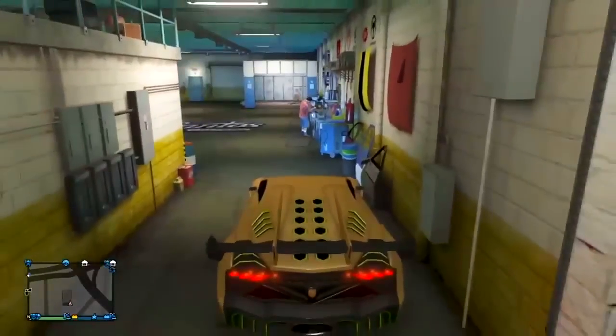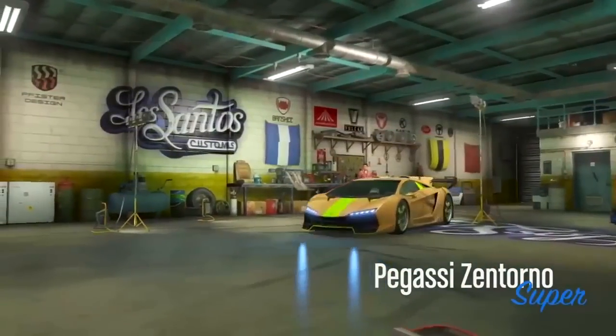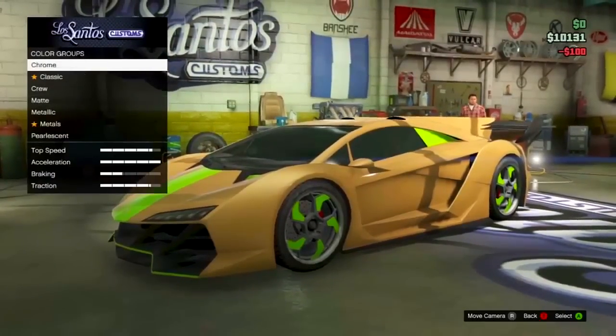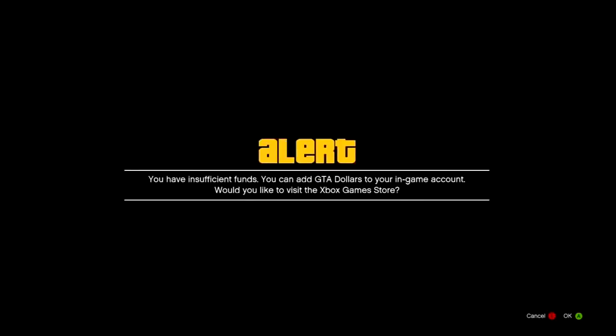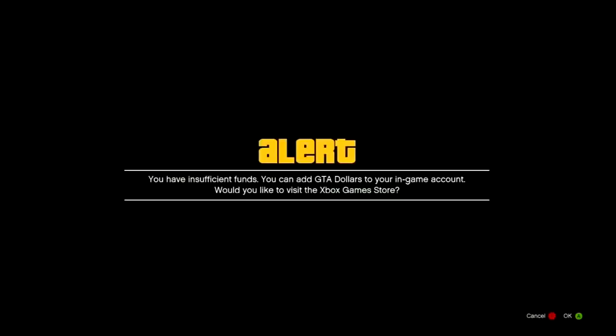Once you have around $10,000 in the bank, drive inside Los Santos Customs with any random vehicle — this doesn't matter which vehicle, it can be your personal vehicle or a random one. Once inside, go to any vehicle upgrade that you cannot afford. In Novera's case, this is the Crew Color. When you try to purchase it, it will say 'Insufficient Funds' — that is the alert message you're looking for. Press B to cancel that.